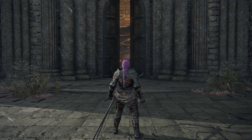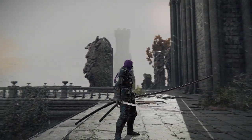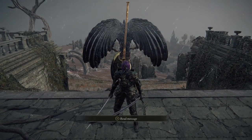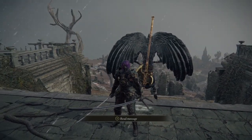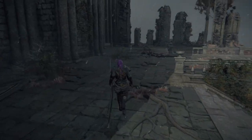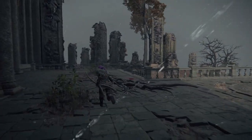We've taken the teleporter and now we are at the Bestial Sanctum — this is a good area to have unlocked. You'll notice right behind us there's a large enemy. Don't fight this guy. Instead, we're going to go around him.